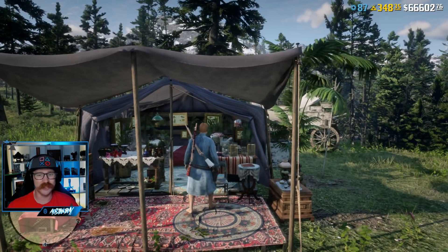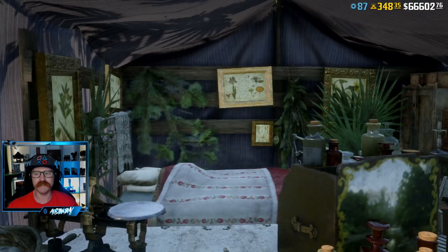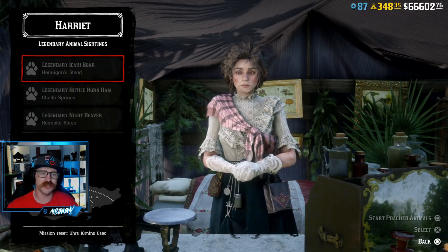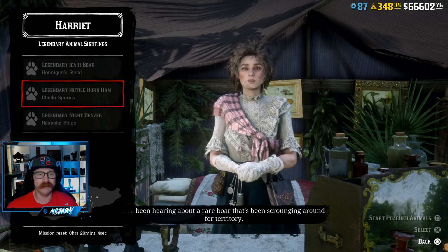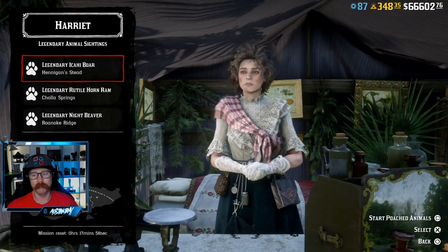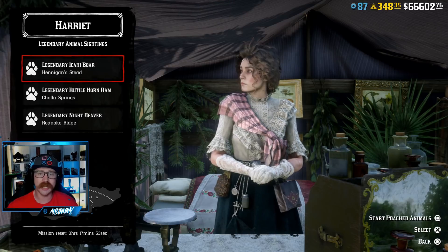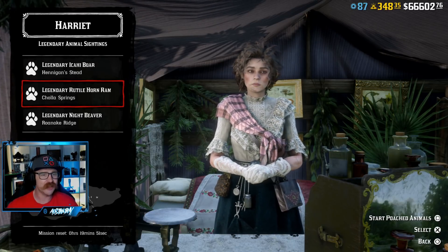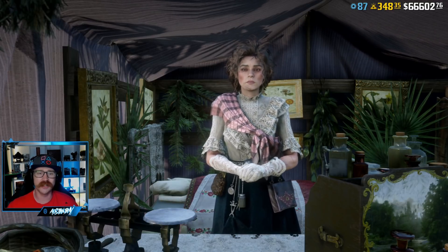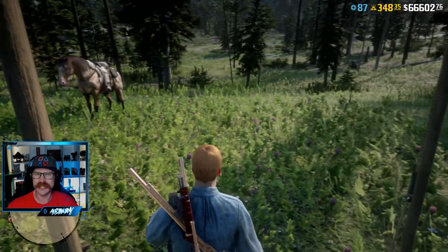There are a few different ways to get a little more XP. If we go talk to Miss Davenport, she does have missions. You'll see some legendary animal missions, but unfortunately you can't do these until you're rank five. You can, however, do poached animal missions at any time — just select them and hit the button to start. These are kind of like bootlegger missions with the moonshiner role; you go to a camp, save an animal, and she'll give you a couple hundred XP. Not too bad.